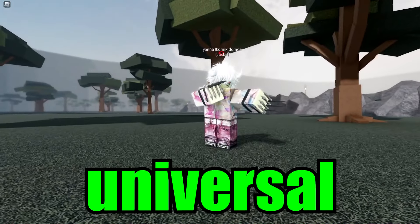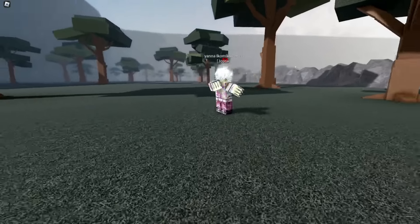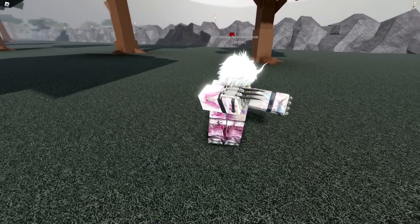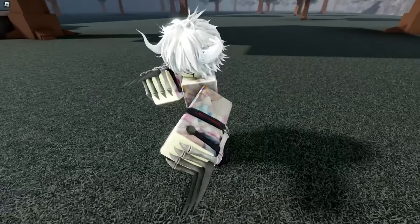This is the new universal weapon in the game called the End Stable. It's a new universal weapon that works for Queen C, Soul Reapers, and Rancar. Right now in this video we have a Rancar variant, but let me show you guys how to actually get this.